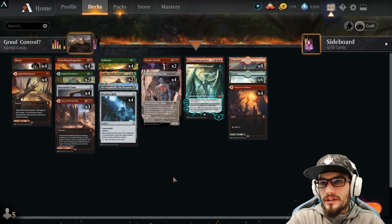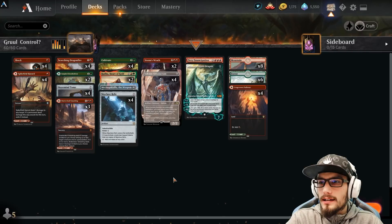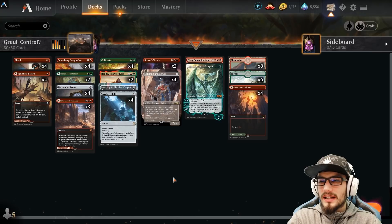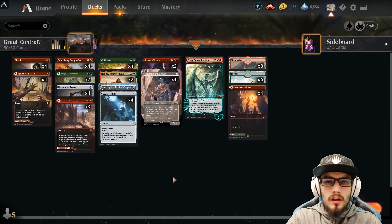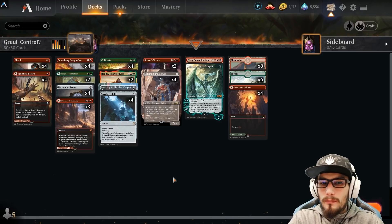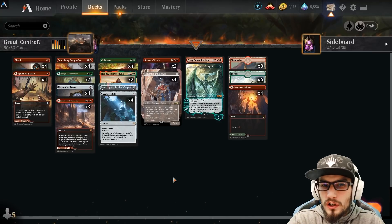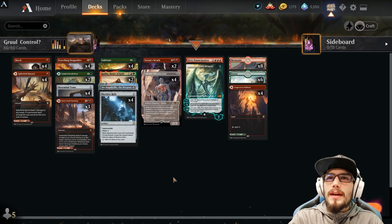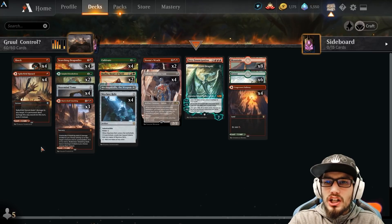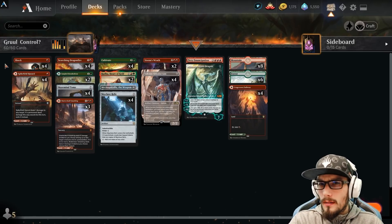First of all, we're using red as removal, green as ramp, and then we've got some colorless shenanigans so Ugin can do its minus and not wipe our field, leaving us with nothing and then hopefully leaving our opponent with very little to nothing as well. So our main components within the deck are ramp and removal. We're using Ugin as our endgame finisher. Let's see how we're going to make Gruul Control work and get some wins within the percentage mythic rank within Arena today in the standard best of one meta.